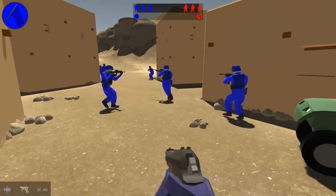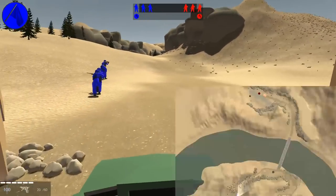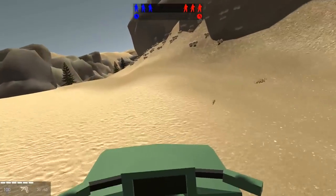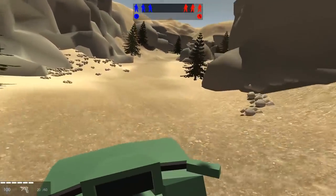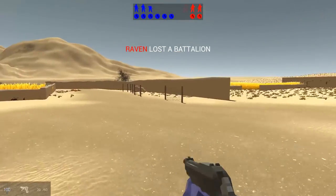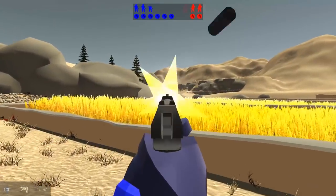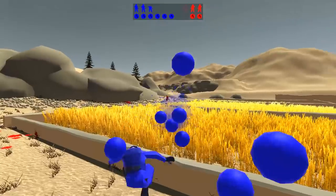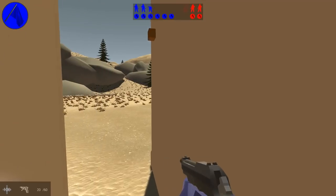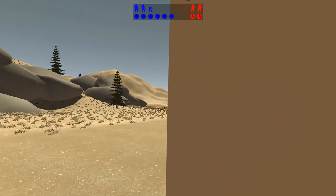We spawn inside a building here on the Iraq map. I'll take this vehicle then. Let's just get the first capture point and soon we will be in conflict using our gun. The real world name of this gun is Beretta 93R. I remember it from Jagged Alliance 2, where I really didn't like it. I just don't like automatic guns in a turn-based strategy game.